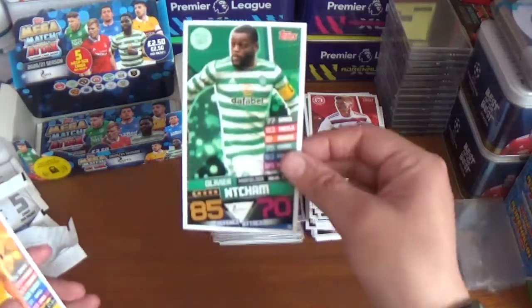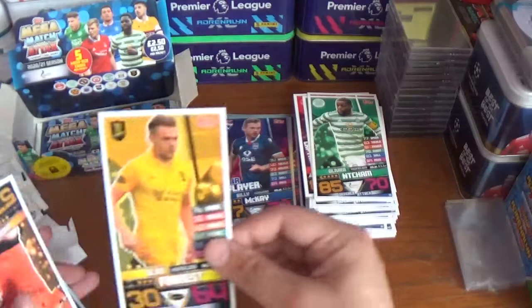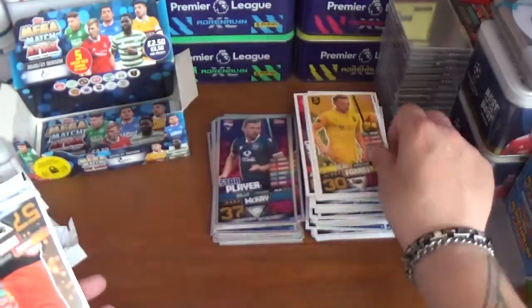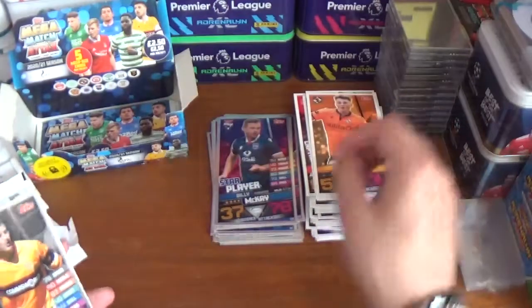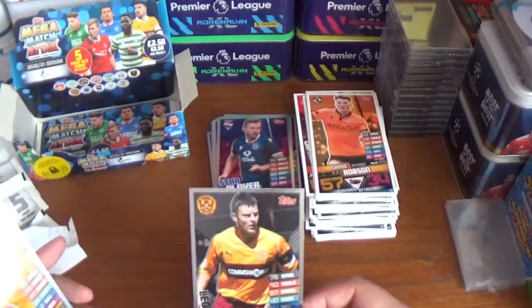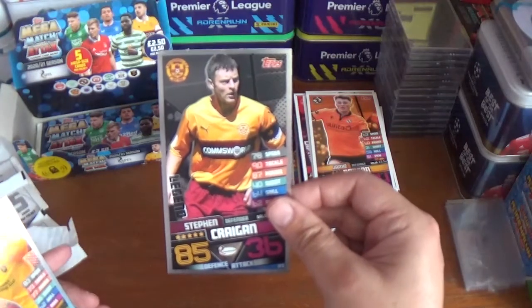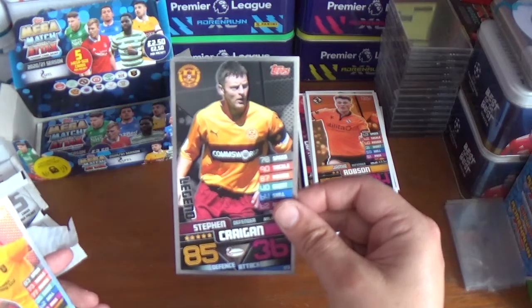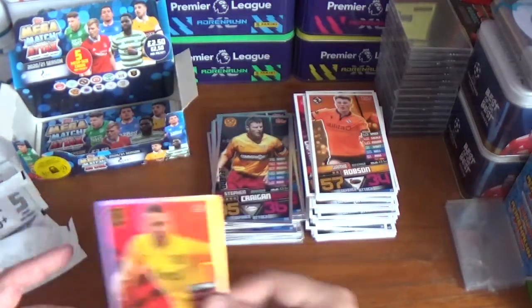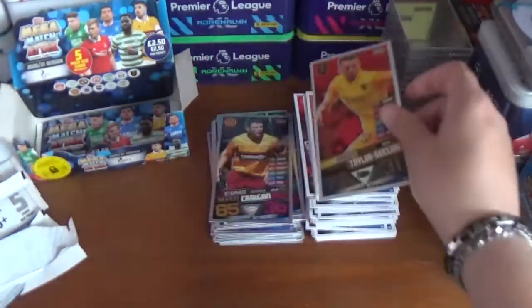Pack twenty-one: Olivier Ntcham of Celtic, Alan Forrest of Livingston, Jamie Robson of Dundee United. A couple of shinies: another legend, the Motherwell defender from days gone by — Stephen Craigan — and a Man of the Match for Aaron Taylor-Sinclair of Livingston.